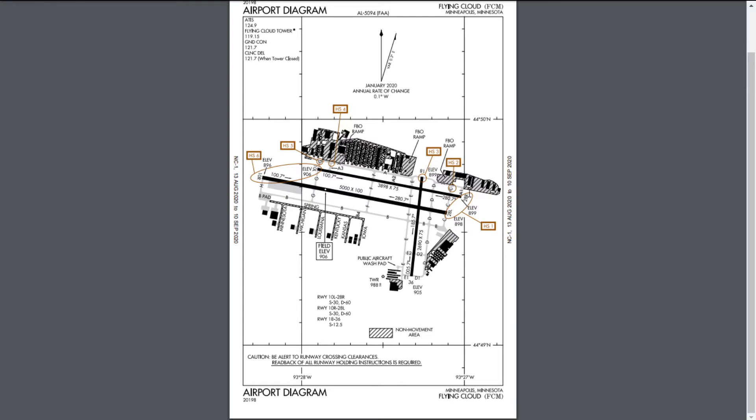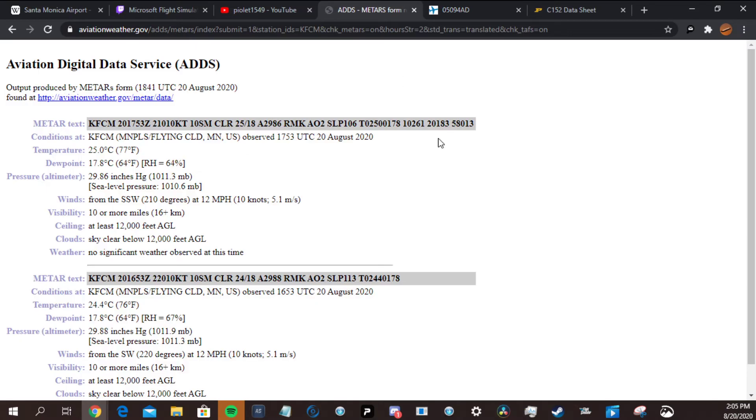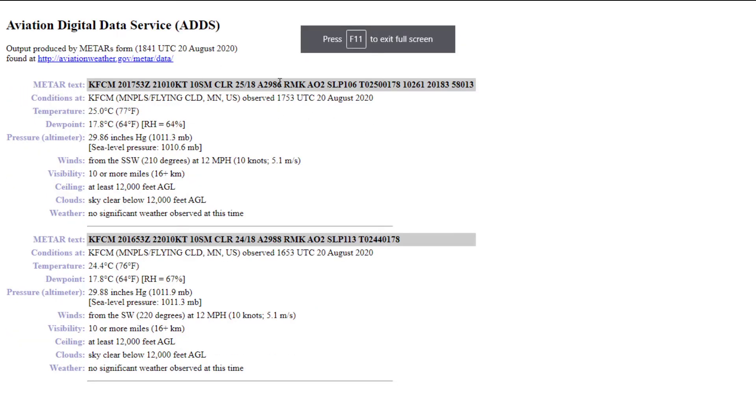Runway 28 at 280 is 70 degrees off the wind. But runway 18 at 180 is only 30 degrees off of 210 — so that's the runway we want, because we want as direct a headwind as possible. Knowing runway 18 is what we're going to use, the altimeter setting of 2986 is also important — you have to remember that.